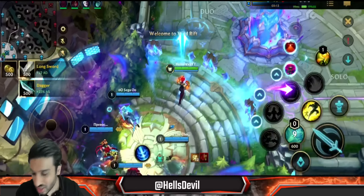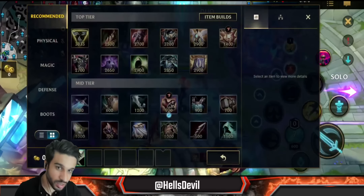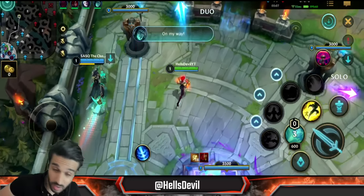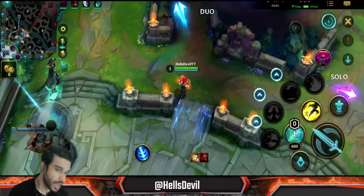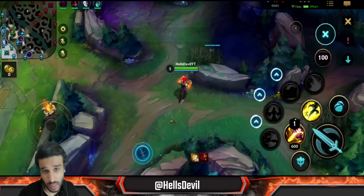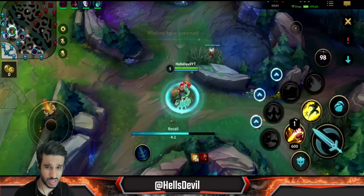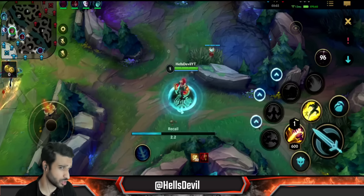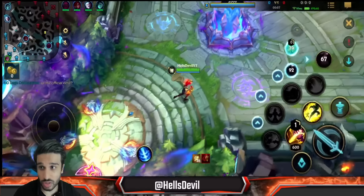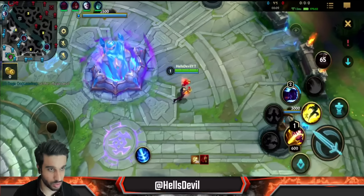Vi is the secret champion that is actually incredibly strong. As you can see, this game I'm against three squishy champions, a Braum, and a Camille. Against Camille, Trinity Force is okay as well — of course she's going to be tankier. Against Braum it's not ideal, but I'm not going to be focusing the Braum anyway. I'm going to try to avoid him.